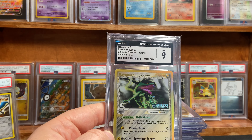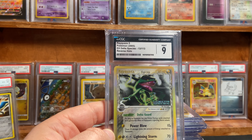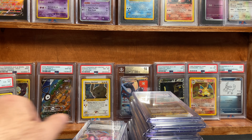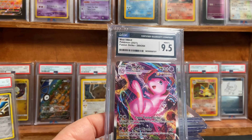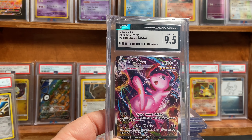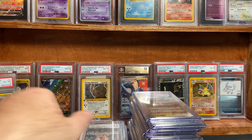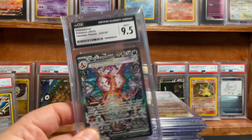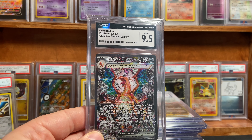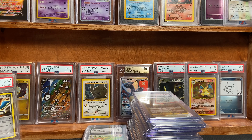Got a 9 on the Delta Species Rayquaza — beautiful, beautiful reverse holo. Very happy on that return. The Mew got a Mint Plus, 9.5 — this is the Fusion Strike Alt Art VMAX. Beautiful card. The Obsidian Flames Charizard pulled a 9.5. Couldn't get that 10, but that's okay — beautiful card.